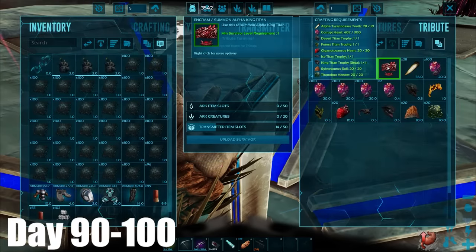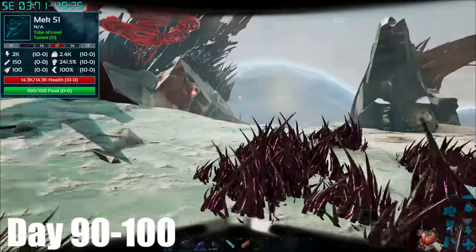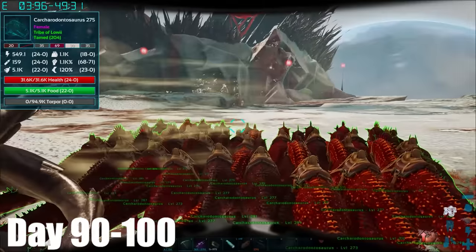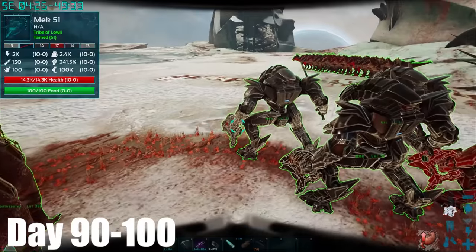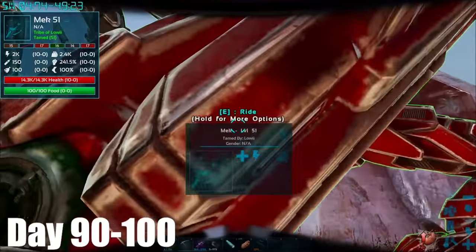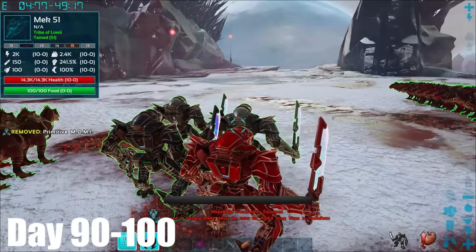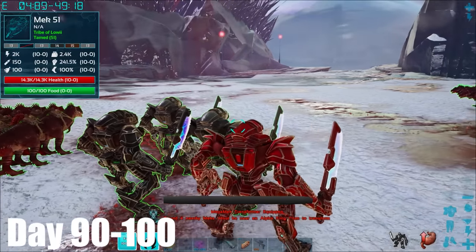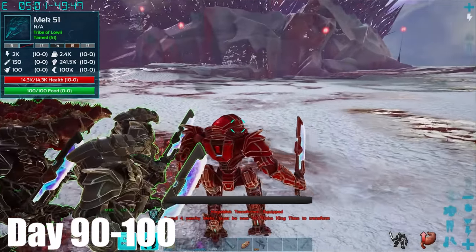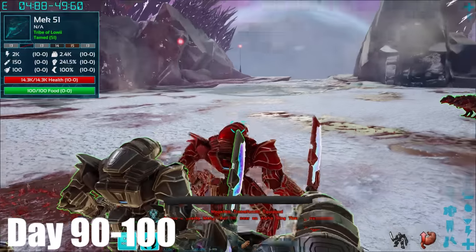And if these can't do it, then I don't know what can. Alright, let's summon in the titan. How do we do this mega mech thing? Alpha King Titan is here.